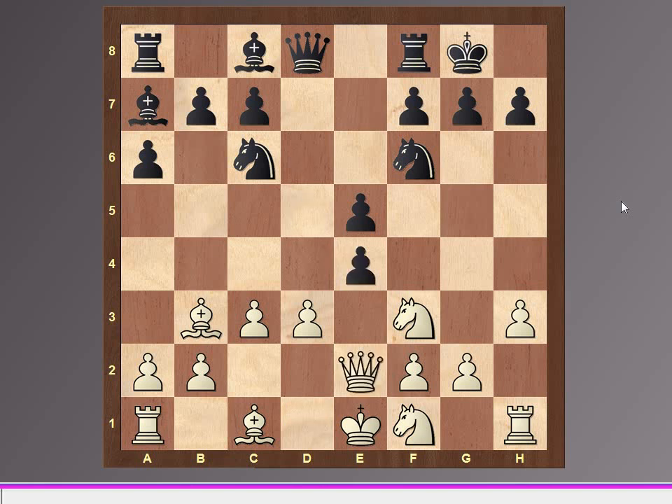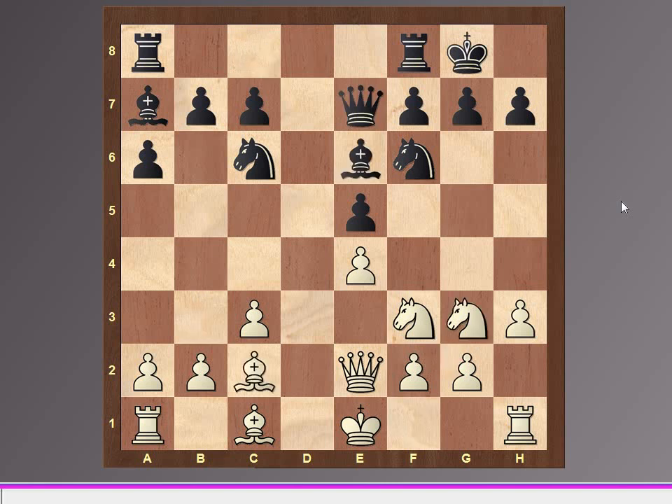Qe2, dxc4, dxc4, Qe7, Ng3, Be6, Bc2, Rf8 — and here even Ne8 can be put, and after that Nh4.